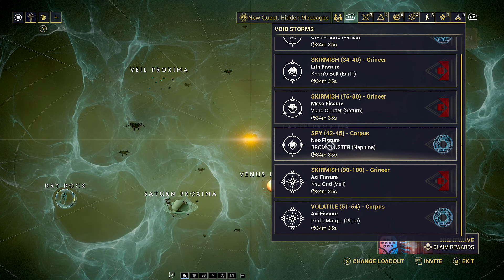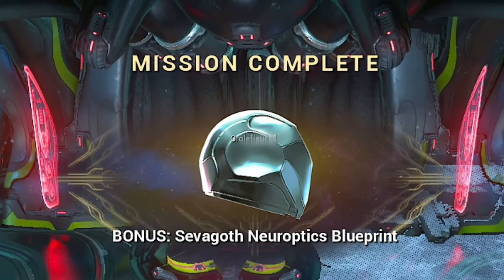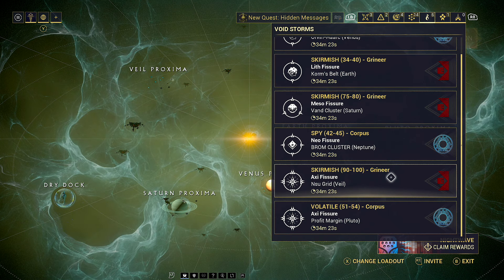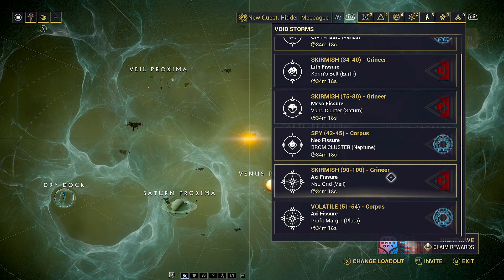If you want to be doing it faster, then maybe go for instant missions, because it is part of the bonus reward pool. Therefore, the faster you can get the mission done and complete any of the bonus objectives, the more likely you are to get the Sevagoth parts.